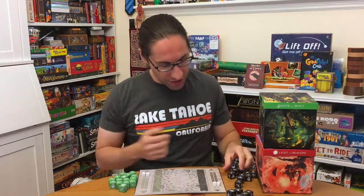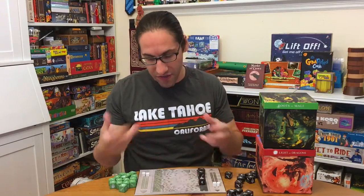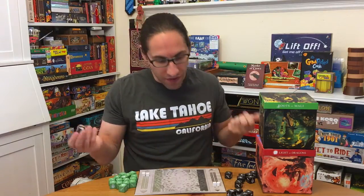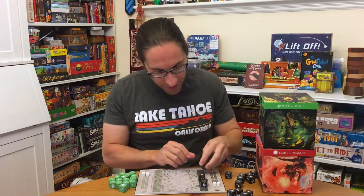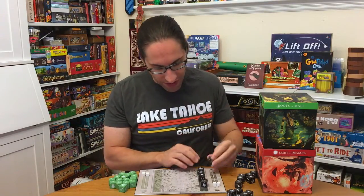Each player is going to deploy a set of 10 dice to each side to start the game. The dice are D6s, and each face has a number 1 through 6. When you're putting them out, you can put out whatever you want but they need to total up to 10. So 1, 1, 6 is 8 plus 2 — that's 10. Whereas the other player might go 3, 3, and a 4.